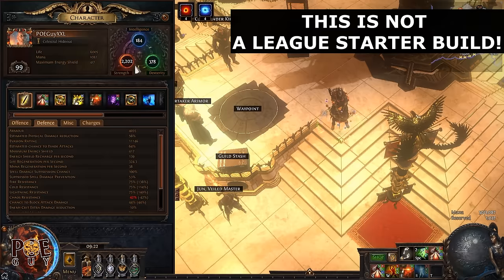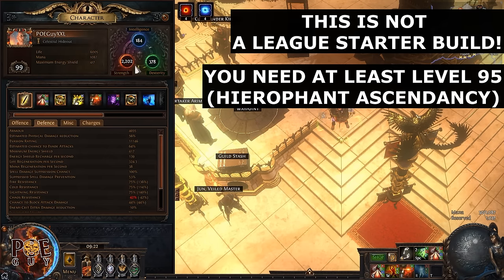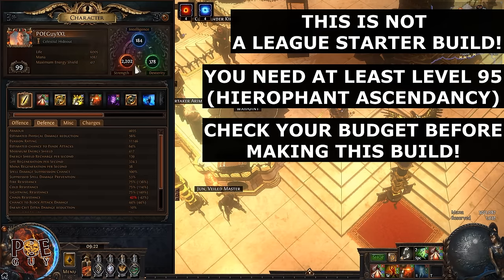You cannot league-start with this build. You have to transition from something else later, and you need to have a decent level. When you do the Shrapnel Ballista swap, you need to have at least level 95 — listen to what I say, at least level 95 — and the Hierophant ascendancy. This is very important.